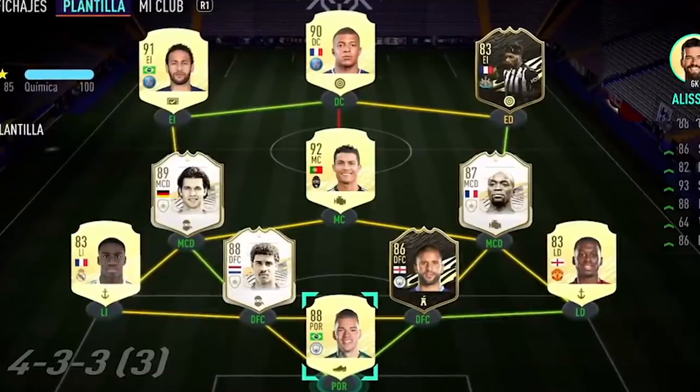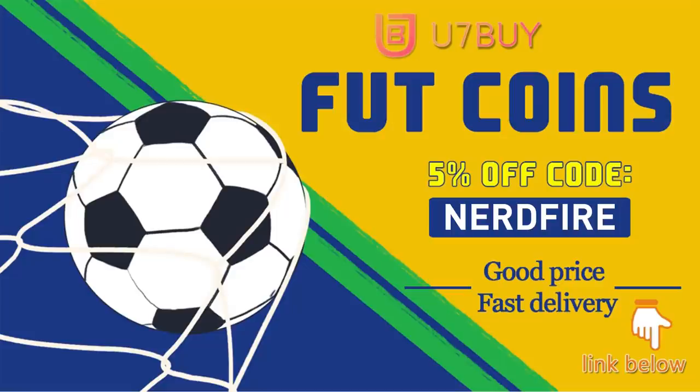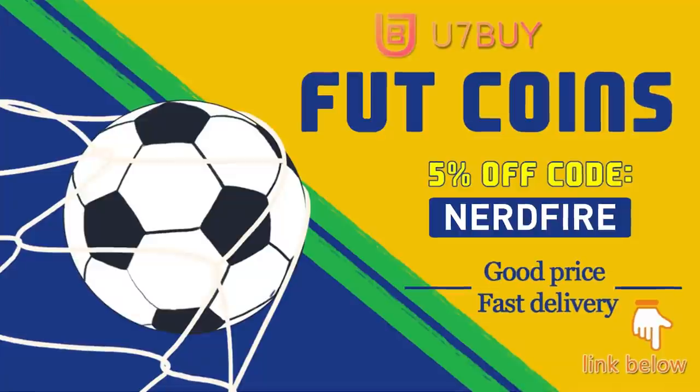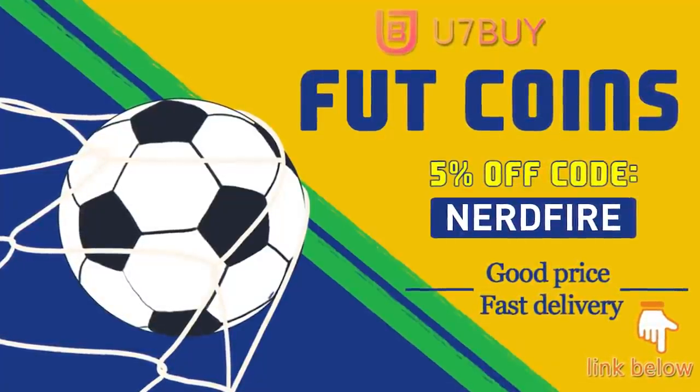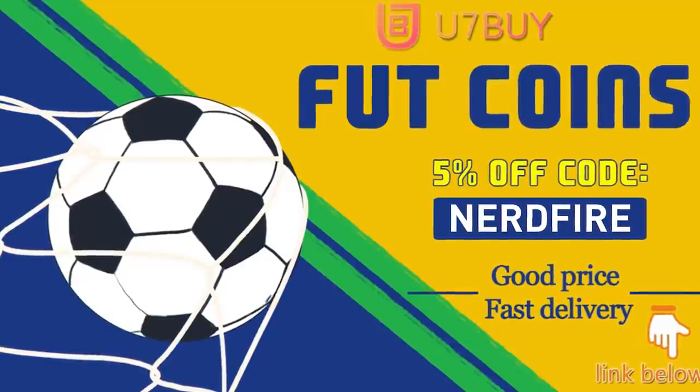Okay, here we go - we've got a new release of the mid icon packs and a load of player picks in this video. Let's open them up and see what we can get. Are you facing ridiculous teams and stuck with ones just like this? Head over to you7buy.com and get yourself some FUT coins using the code nerdfire at checkout for five percent off your order - it'll be linked in the description.